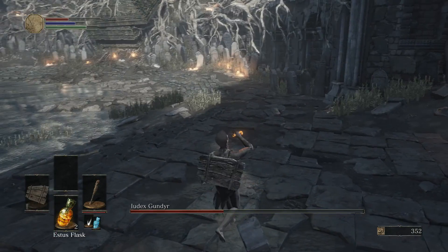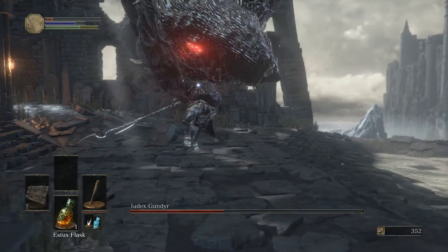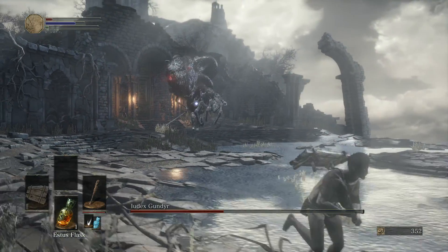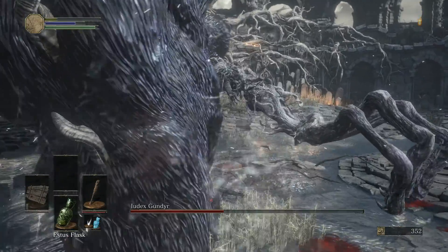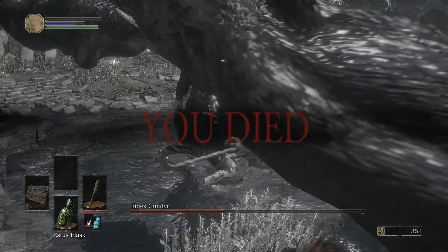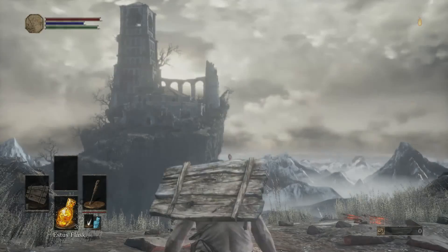It kind of got the better of me - I didn't know at this time that he would jump straight up in the air. Now most of his attacks are at a longer range, so if you get right up on him it's hard for him to get you. Right now he's not really giving me time to breathe and I'm trying to time him correctly. He gets me - but worst things have happened. I get another shot at him and I'll definitely get him.